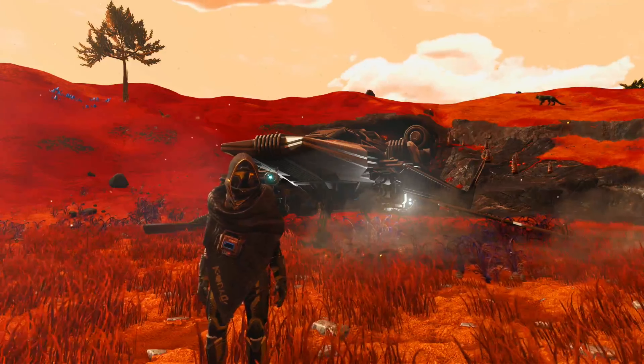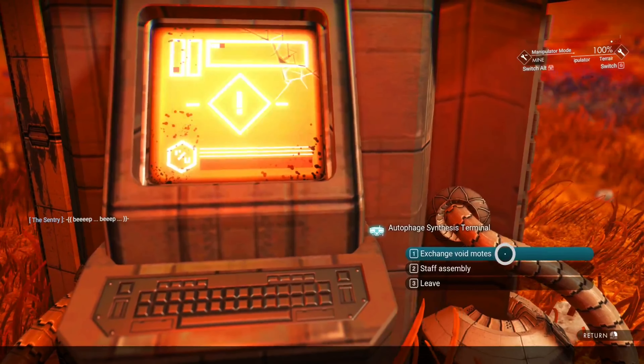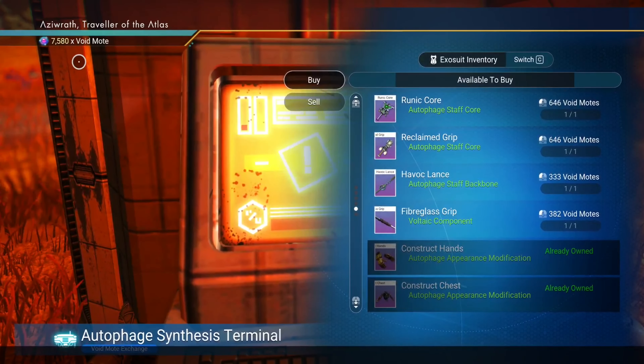What is going on travelers? Some new currency has entered the No Man's Sky universe: Void Motes. You can use this currency to buy cosmetics from the Autophage Terminal located in Autophage Camps, as well as buying staff parts.